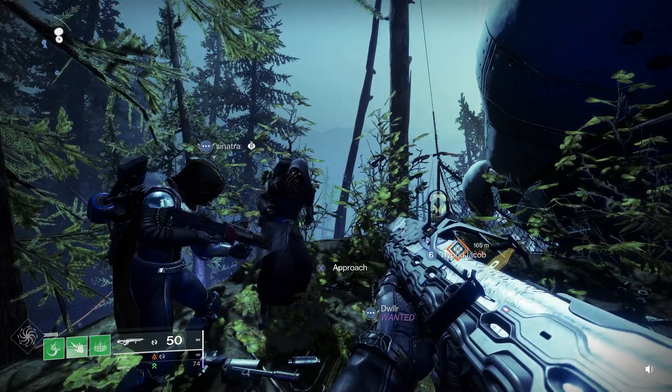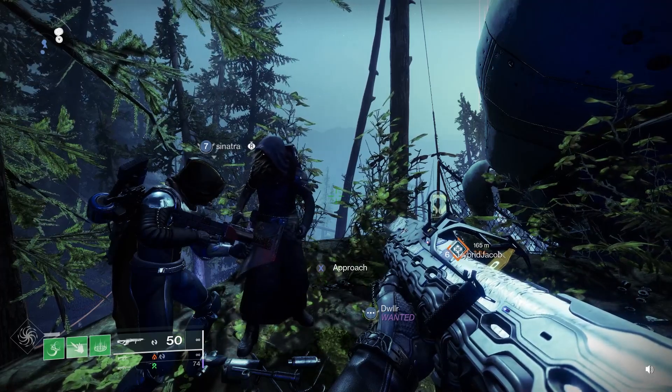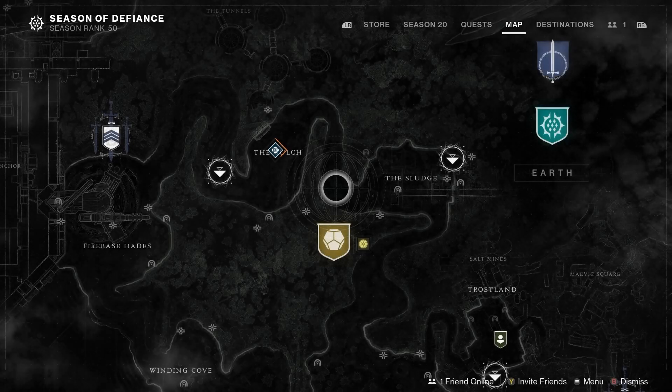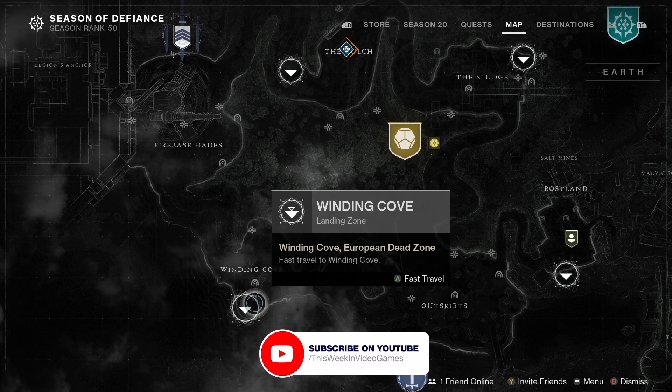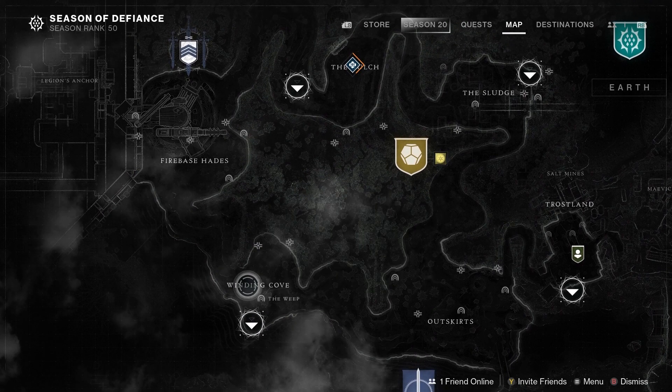It's Friday the 31st of March 2023 and Xur is back in Destiny 2. Xur is on the EDZ this weekend, so land here at the Winding Cove. Head over here and jump up the hill a little bit and there you will find Xur.